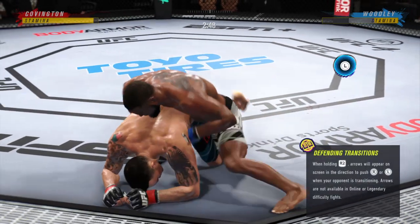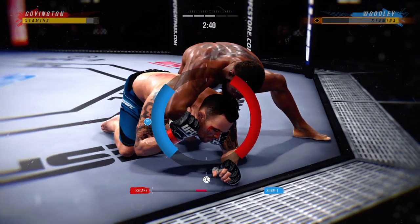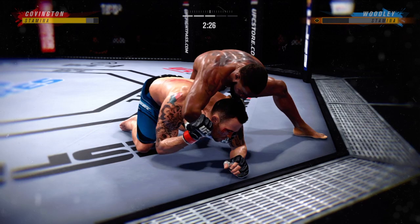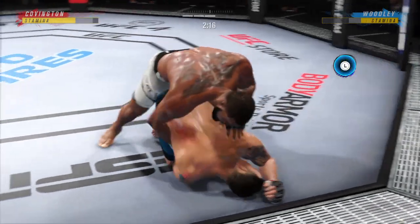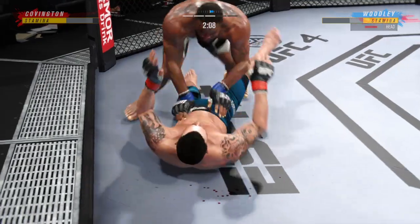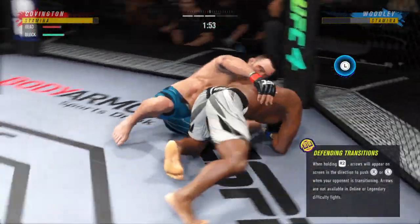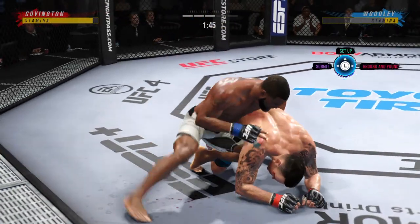Less than two minutes to go now in round number three. Looks like he's trying for submission now. Both fighters pretty comfortable on the ground, but you've got to be very careful hanging out here for too long if you're his opponent. 67 total strikes have now landed for Tyron Woodley, and the accuracy rate — 57% above the UFC average — has been a big story in this fight tonight against Colby Covington.